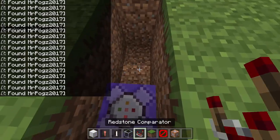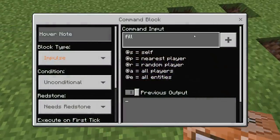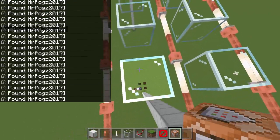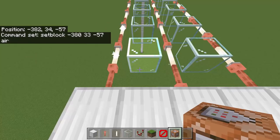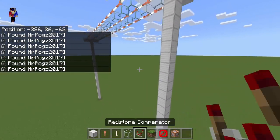Now put a redstone comparator facing that way, and then another command block. We're going to use 'setblock' with the coordinates — mine is negative 380, 34, and negative 57 — and set it to air. Let's try stepping on this glass. It didn't break because we need to change the y coordinate: instead of 34, it must be 33 (minus 1). Let's try again — there we go, it breaks and you fall to your death! That is so awesome.